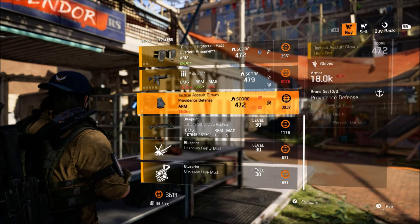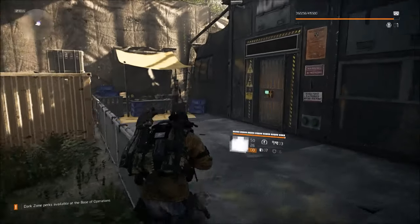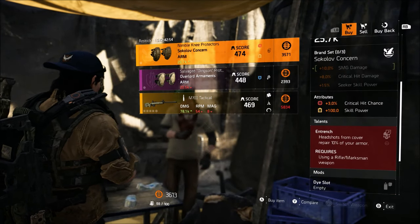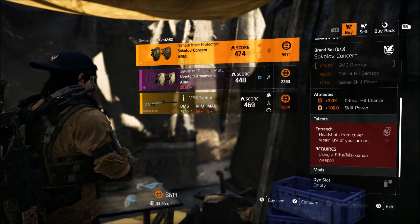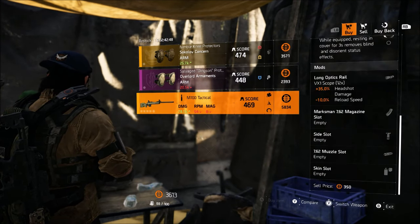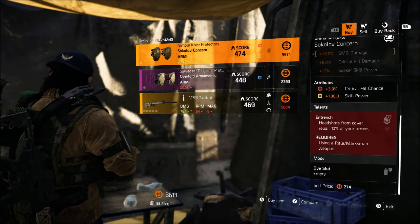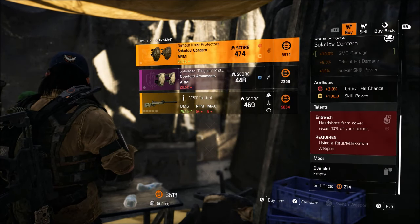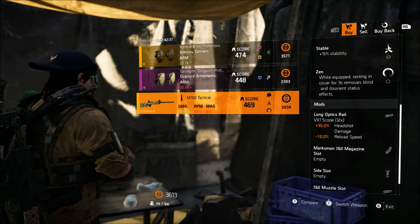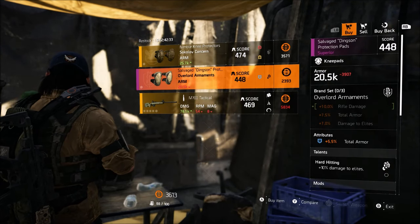Next is the Dark Zone vendor at DZ West. She's only selling one item really worth considering: the Overlord Armored Knee Pads with Hard Hitting and Total Armor. You could roll the Total Armor onto something you really want, but there are way better pieces out there — the highest I've seen is 11.5%. If you just want them for the stat roll you can pick them up, but you could probably find better ones.